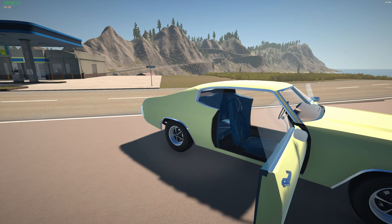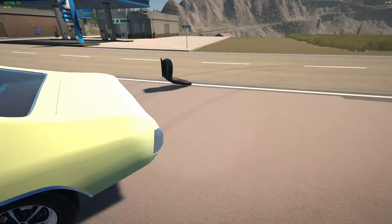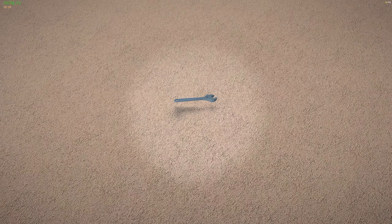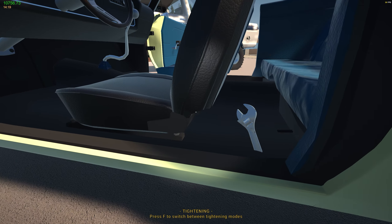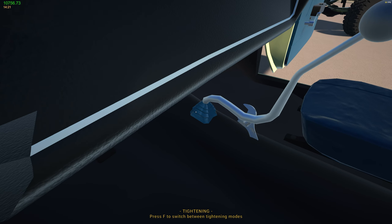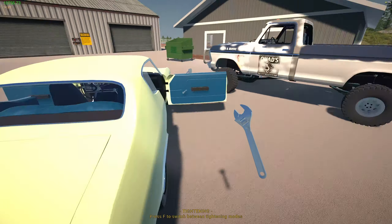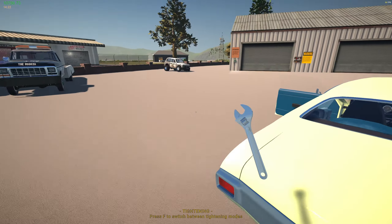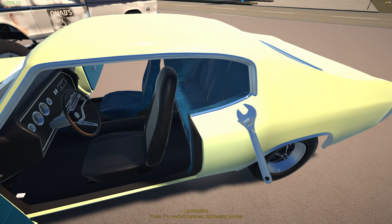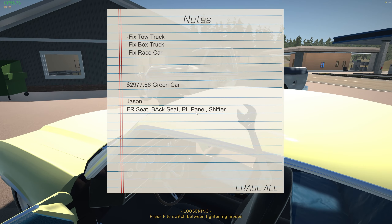Let's go ahead and get started on this thing - we've already been going about half an hour. Let's grab the seat and put it in. We're going to start taking tallies of what we need: there's a back seat, a front seat, and the shifter looks garbage. So we need a passenger seat, a rear seat, and a rear left panel - the right one is fine.